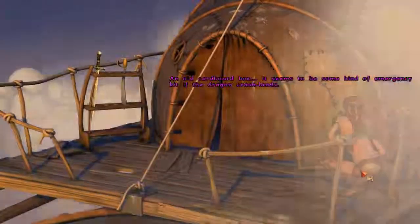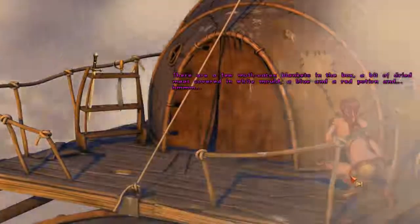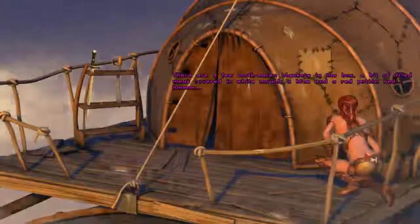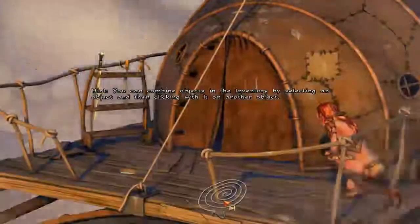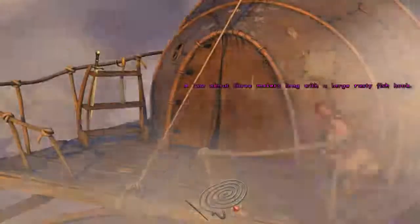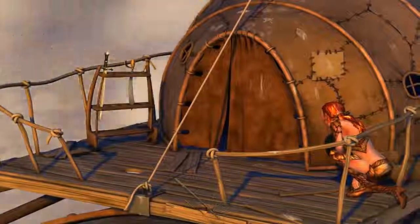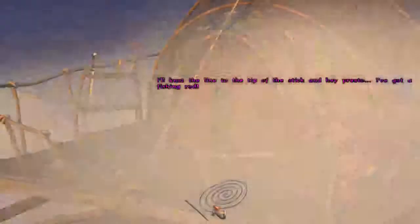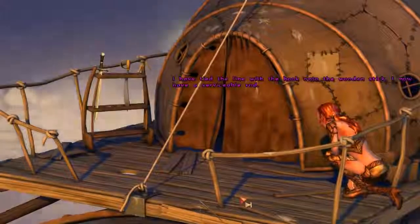An old cardboard box. It seems to be some kind of emergency kit if the dragon crash lands. There are a few moth-eaten blankets in the box, a bit of dried meat covered in white mould, a blue and red potion, and a line with a fish hook. It looks quite serviceable, I'll take it. A line about three meters long with a large rusty fish hook — the line still seems to be quite good. I'll knot the line to the tip of the stick and, hey presto, I've got a fishing rod. I've tied the line with the hook onto the wooden stick. Now I've got a serviceable rod.